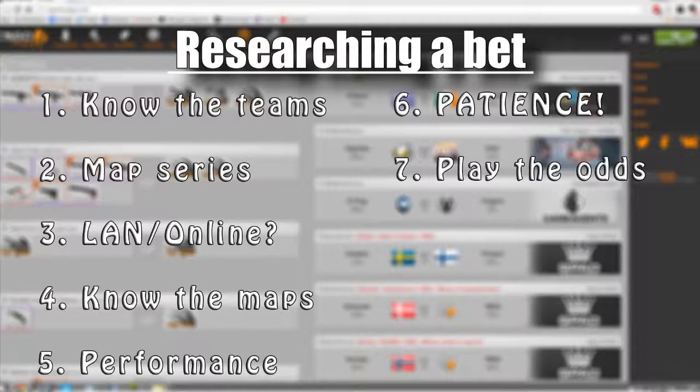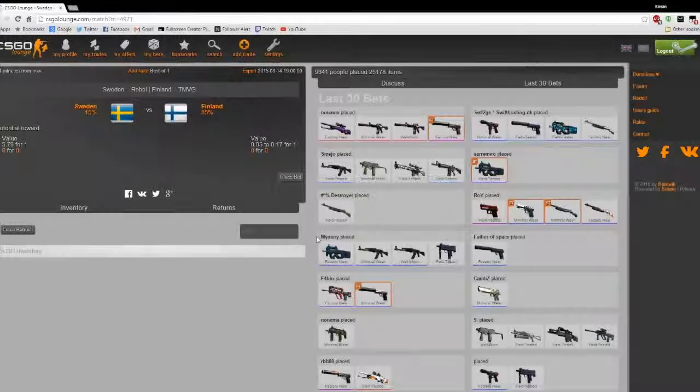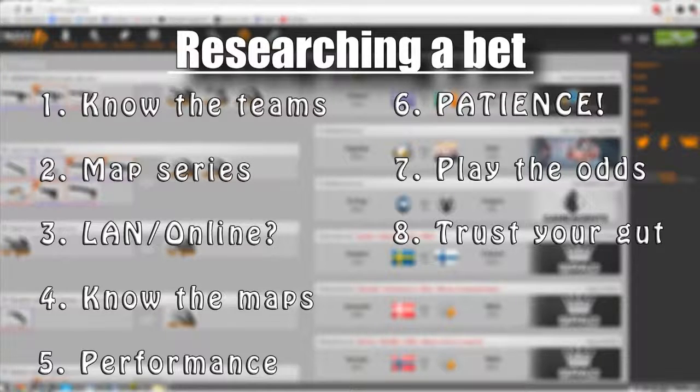Tip seven: play the odds — if you think the percentage should be different, take advantage of those odds. For example, if you think Sweden should have 40% odds, bet accordingly and take advantage of that. Tip eight: trust your gut — this isn't a tip to follow every match, but there have been bets I've lost because I had a feeling the other team would win. If you have a very strong feeling the other team will win, consider going with your gut.